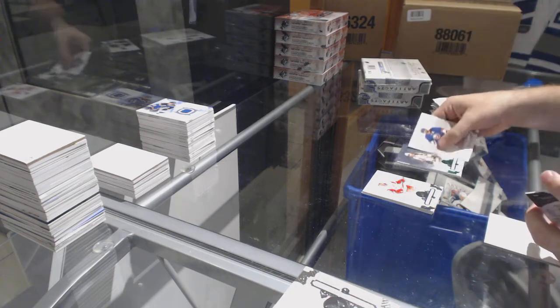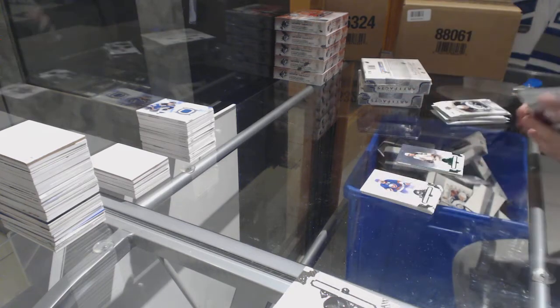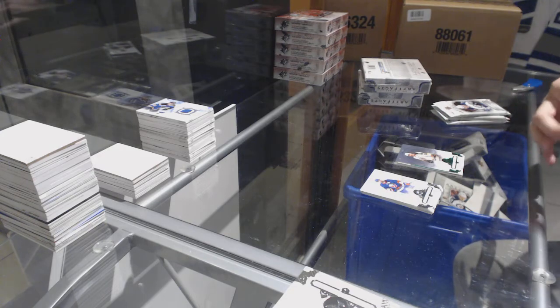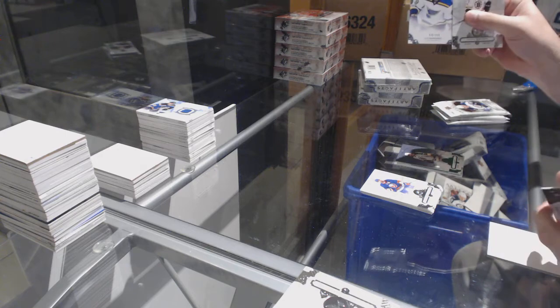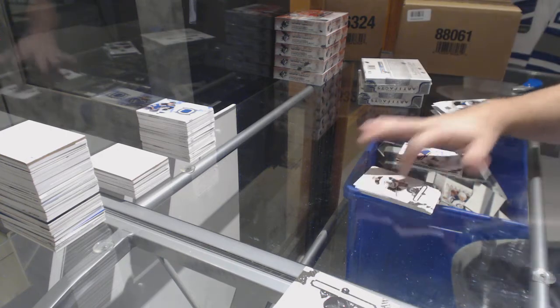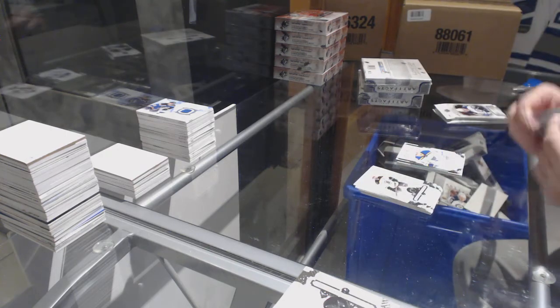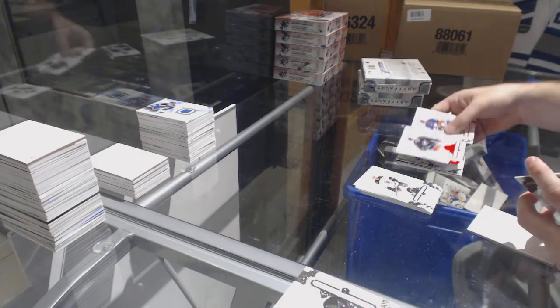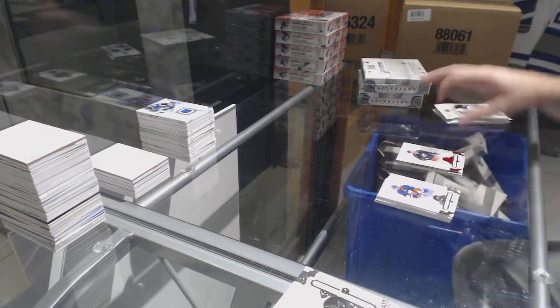Boston Bruins, Emerald of Ray Bourque, number 99. Ivan Barbashev, numbered 9.99 for the Blues. Blue Jackets, Zach Werenski, Red Base Parallel, numbered 2.99.